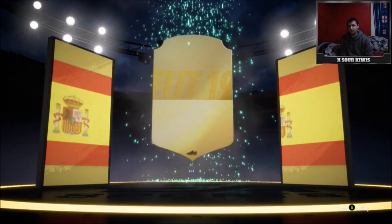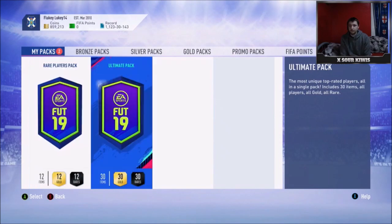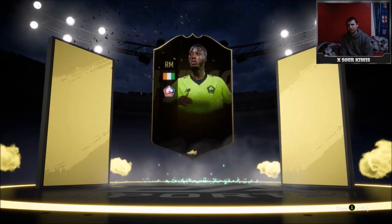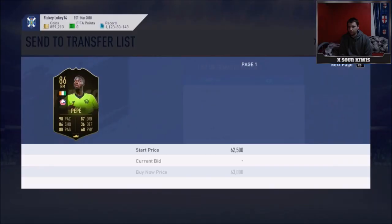Hopefully I can get something from the squad battle rewards because lately they've been horrendous. We start with an 83, which isn't good at all. Let me know in the comments what you guys packed. In the 50k pack we get a walkout — it's Pepe, an 86 in-form. He's going for a fair bit right now because of all the icon SBCs coming out. I'll transfer list him — 40k for that card, I'll take that all day long.